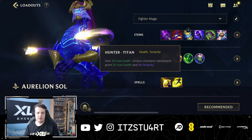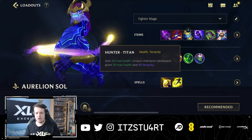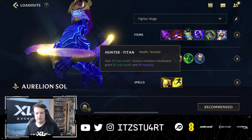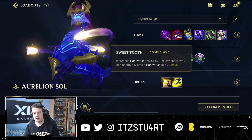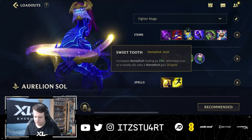Hunter Titan is preferred over Adaptive Carapace since Aurelion Sol doesn't want to fight early. Hunter Titan gives scaling health and tenacity — stacking on top of Mercury Treads to help a lot against crowd control. Sweet Tooth is the last rune: if you get low on health or mana, you can use honey fruit for 25% extra healing and a little extra gold.